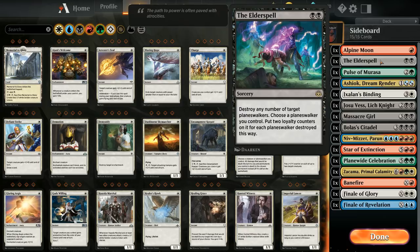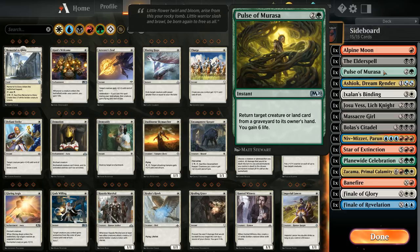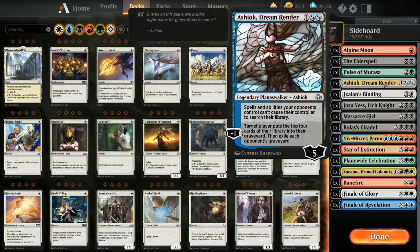We have The Elder Spell to deal with opposing planeswalkers cheaply when we don't have the mana for Immortal Sun. Pulse of Murasa can return a creature or land from a graveyard to hand and gain six life — good against burn decks and for recovering Dread Presence. One caveat: if there's no creature in our graveyard but one in the opponent's, we'd have to return that creature to the opponent's hand.